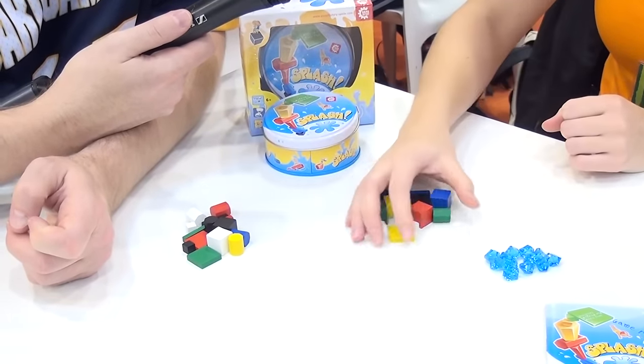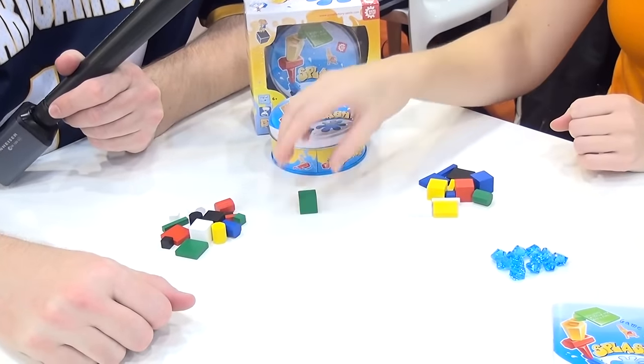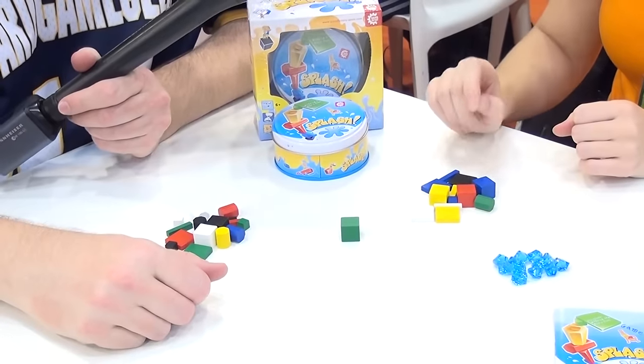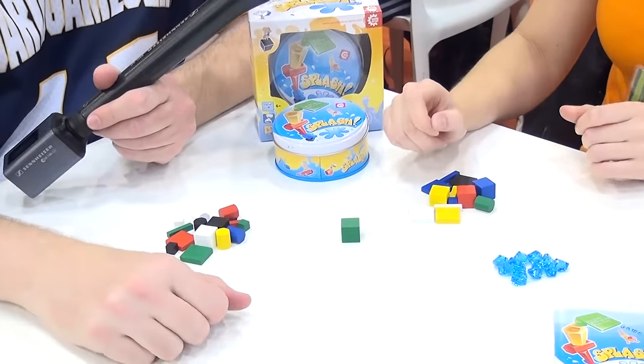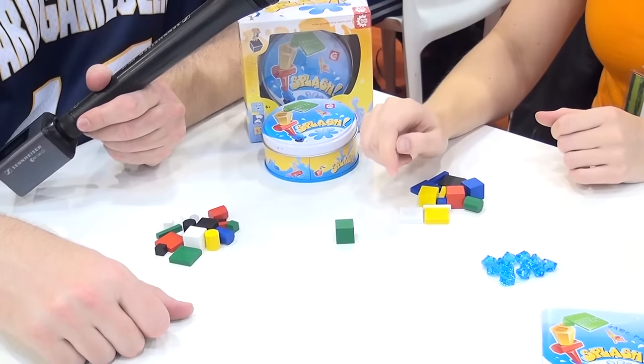So I suggest we try it. We divided the elements. So I give you an element, you just place it. Now you should give me an element. Any one I want? No. There is a rule of placing the elements. That's what I figured. You must follow the shape or the color of the previous element.